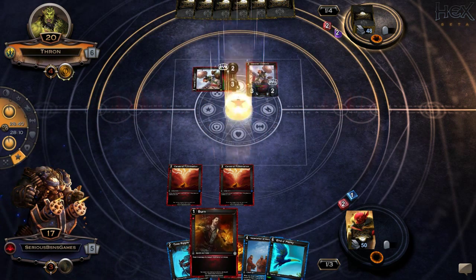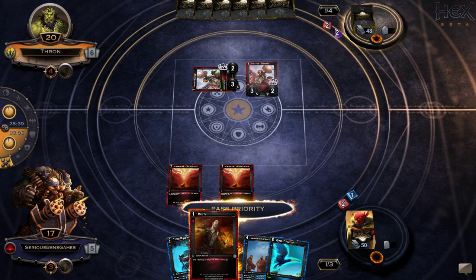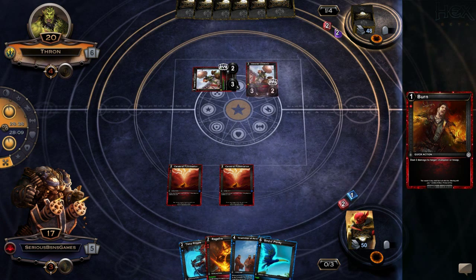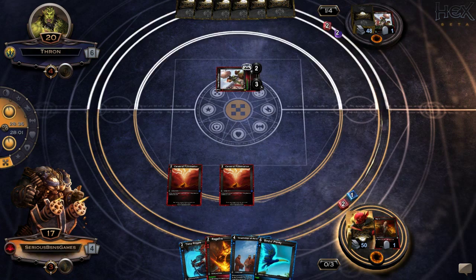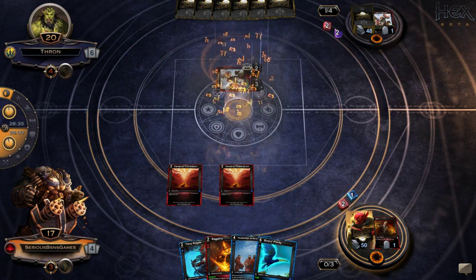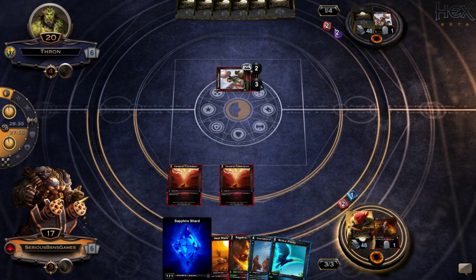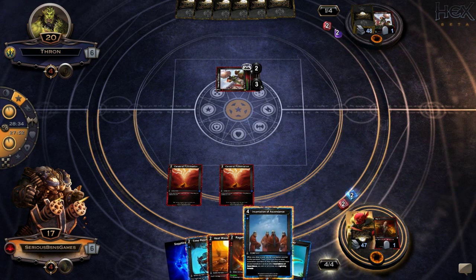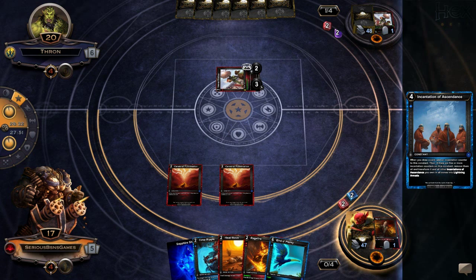Let's see. Proceed to end. I'll burn one away. I mean he could have Burns to the Ground and Life Drains, so I can't really let my health dip too low — that would be a mistake. There's a Heat Wave. Now we incantation and have a good time. And it'll be up and running in two turns.